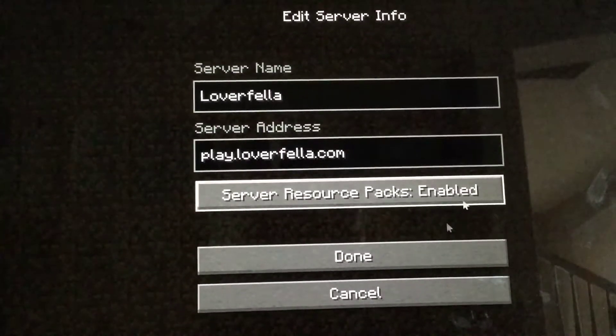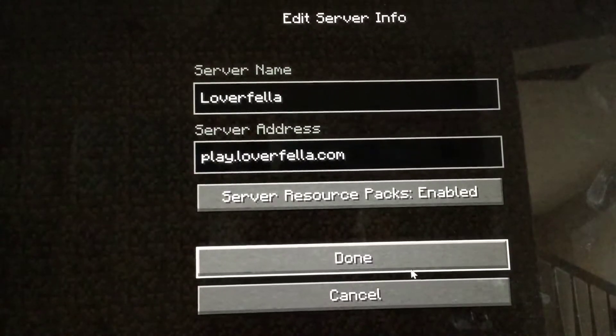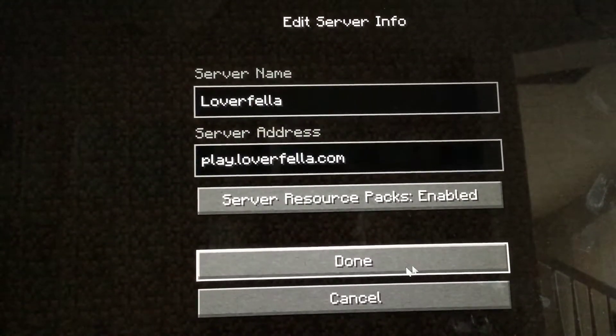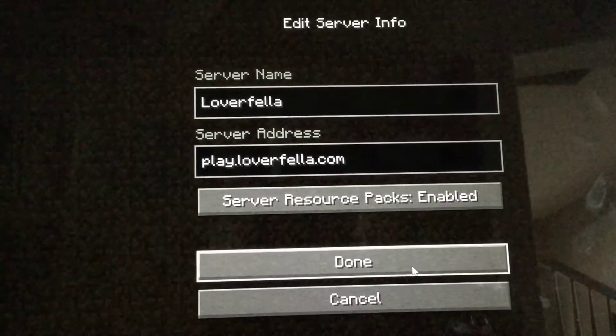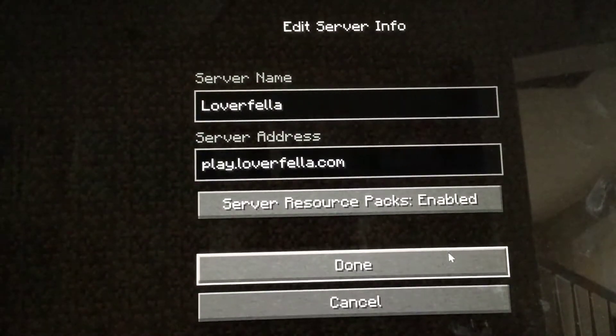I would turn on the resource pack here because it's easier — then you don't have to press yes when you go into it. So press done and you're good.